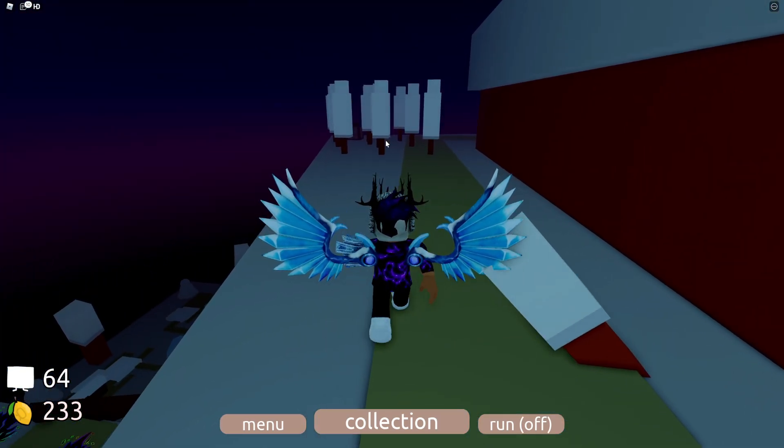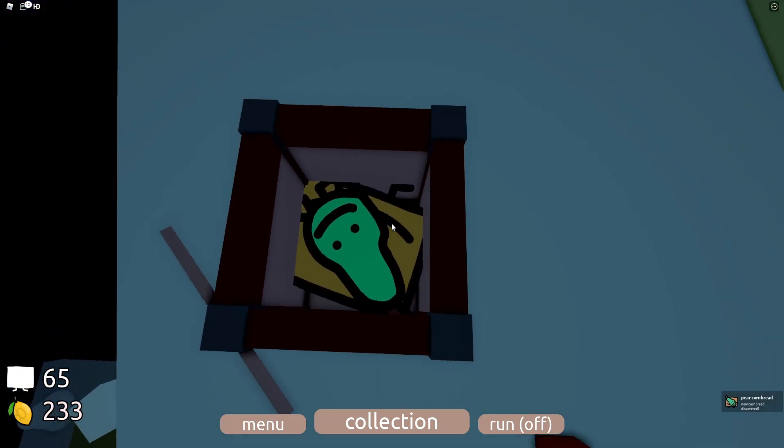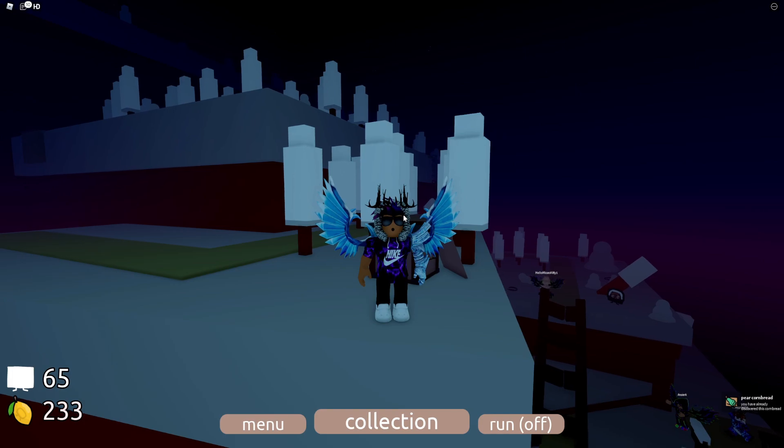Once you are over here, just go straight forwards. You shall see there is some sort of box over here. In the box you'll actually find the Pear Cornbread — there it is! Simply claim that one right now, and yeah, that's how you can go ahead and get the Pear Cornbread in Find the Cornbreads.